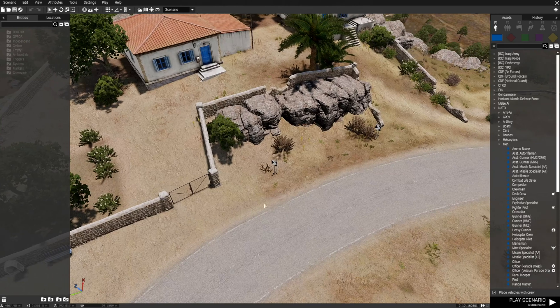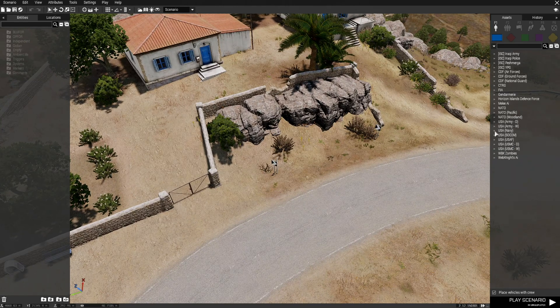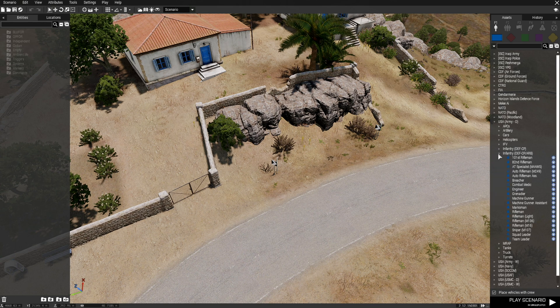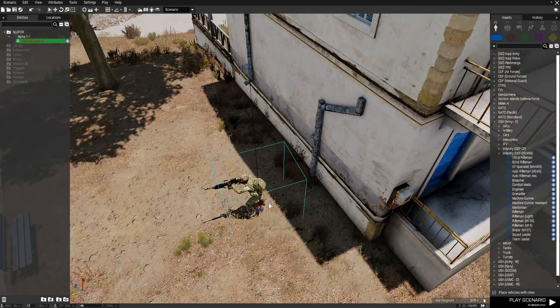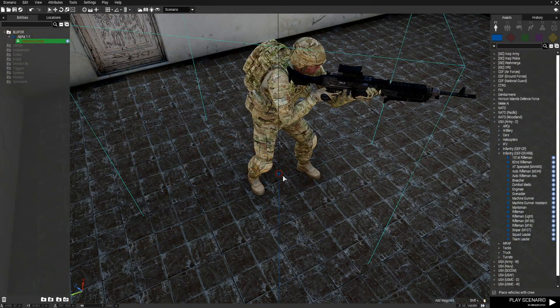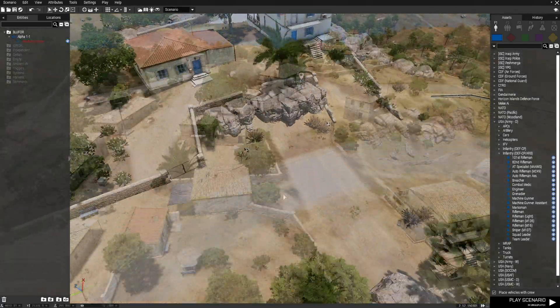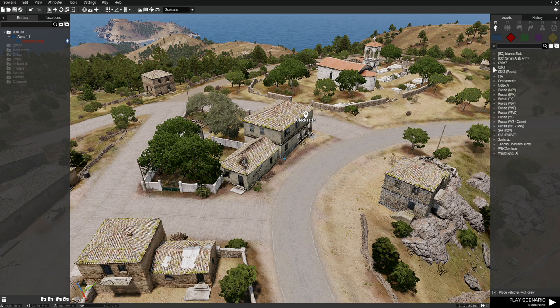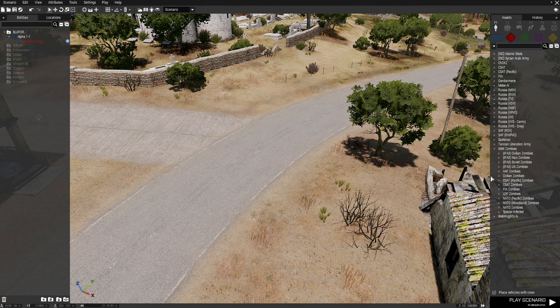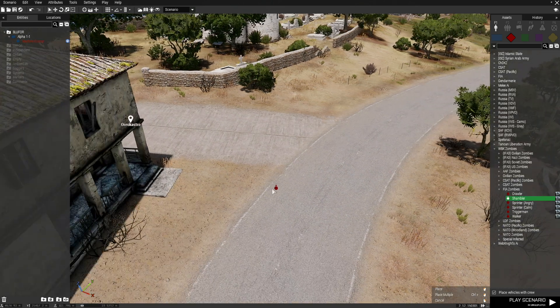Place down a player first. I'm running two mods: RHS and Webknights Zombies. We're going to place down a soldier — this guy's going to be a machine gunner — and put him in this house. Then I'm going to put down some zombies. Go to OPFOR, then Webknights Zombies, and pick FIA Zombies. We're going to put down some shamblers and make a group.